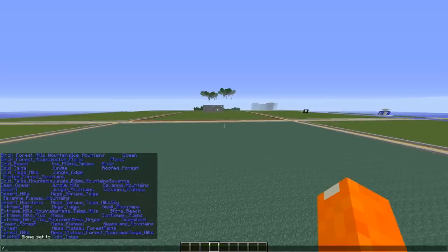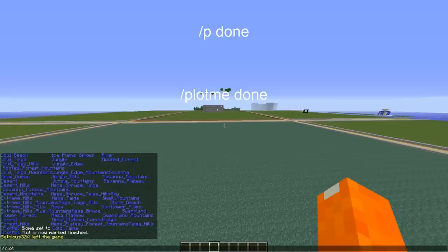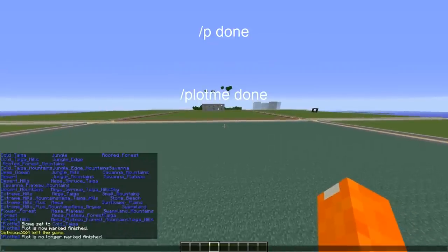Now let's say your plot is finished. As you saw on that other plot it said 'finished: yes or no.' So let's say you're done with the plot and it's all pretty — say you made a cool Santa's workshop — then you just do Slash PlotMe Done, and this plot is now marked as finished. If you forgot something and it's not finished, you can do Slash PlotMe Done again and it'll toggle it off: 'Plot is no longer marked finished.'